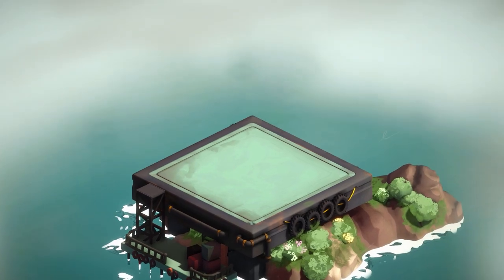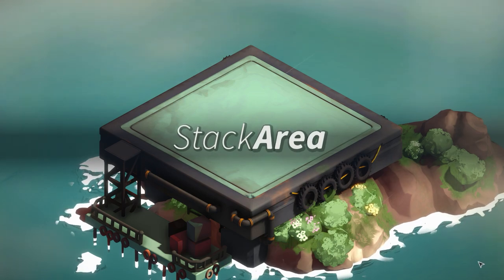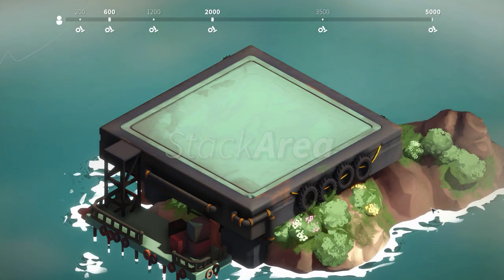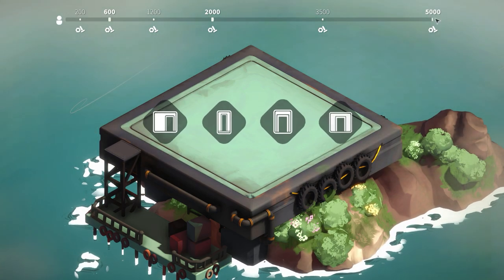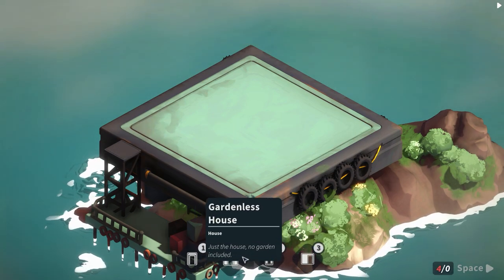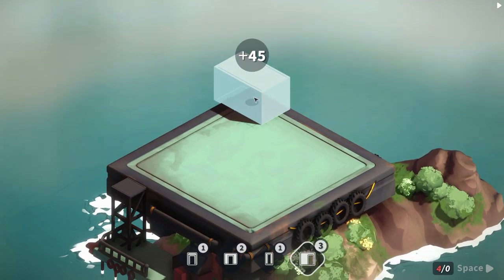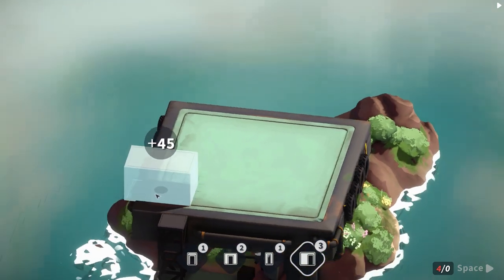It looks pretty much like I remember - there's a stack area here and we need to get to 5000 citizens. We've got a portable house, a gardenless house, a small house, and a home office. Basically you can place these around the area.